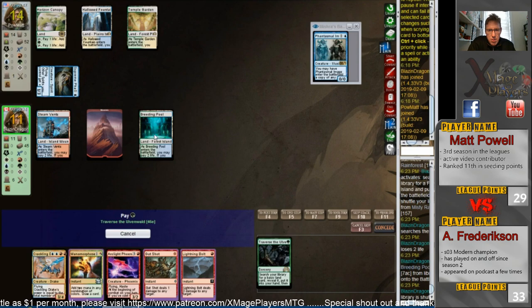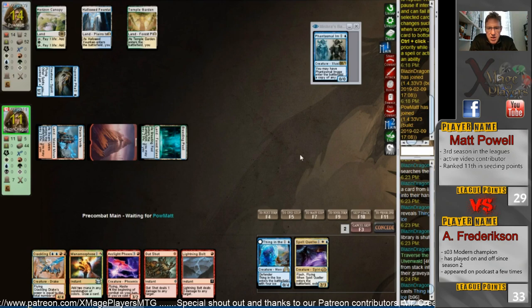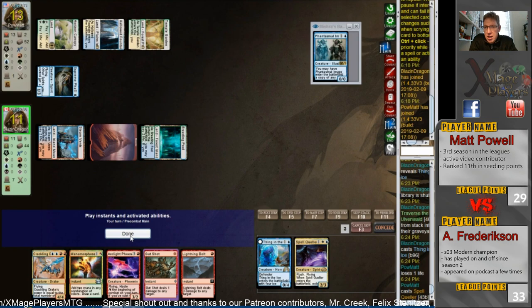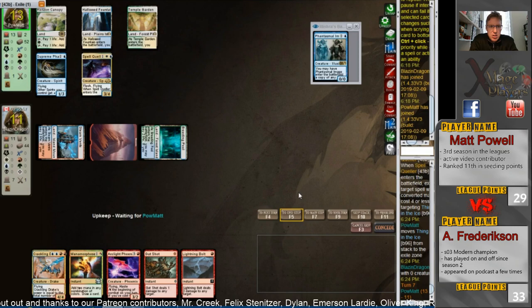Going to play a Breeding Pool untapped. So what's he going to Traverse for? He traversed for a creature, so that means he's got delirium in the graveyard — four different card types. The Thing in the Ice is going to meet the Spell Queller. If he resolves that Thing in the Ice and then plays the four spells, he's going to bounce Matt's entire board. Matt's got him at 11 — three-turn clock currently.